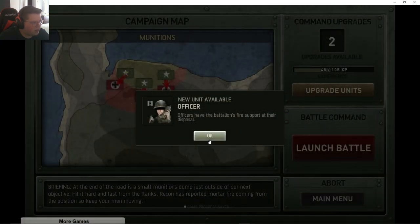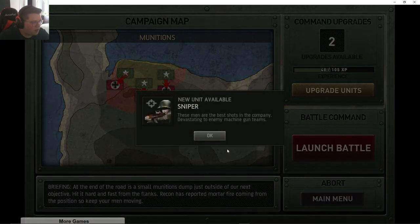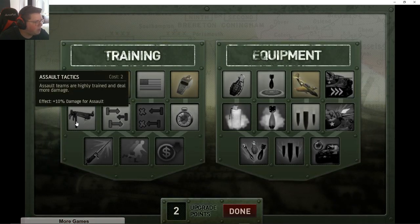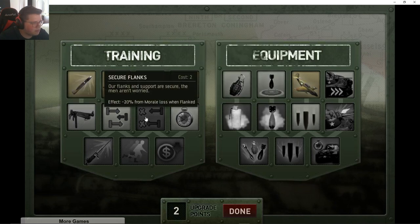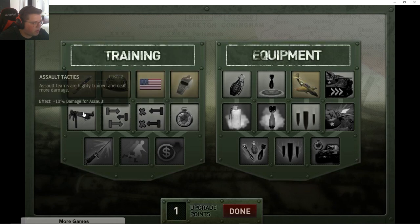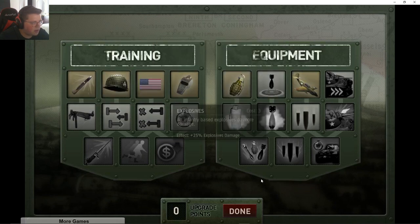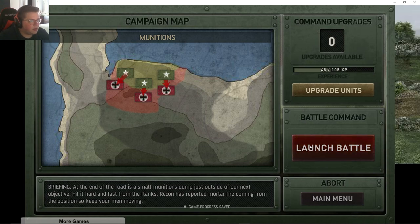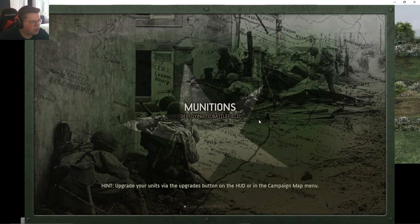New unit available: officer! And sniper! Units — we got two points. Let's go ahead and just do the morale upgrade and then the grenades I think, and next battle we'll try to get some two-pointers. Let's go ahead and launch the next battle.